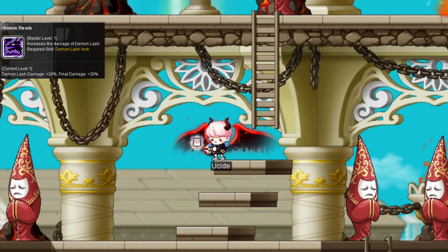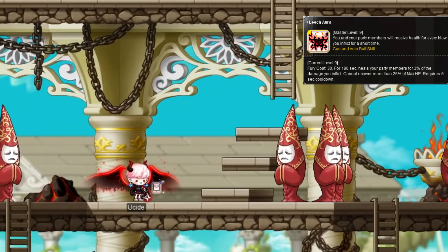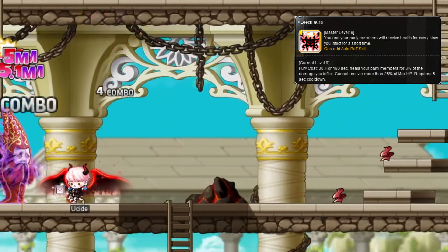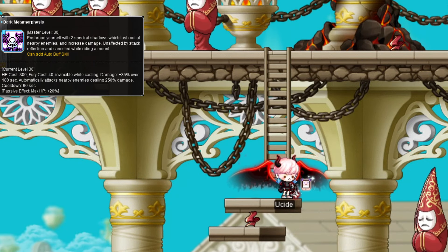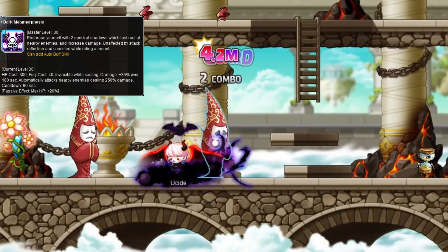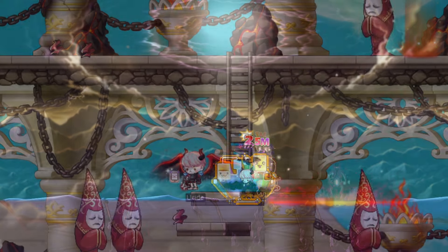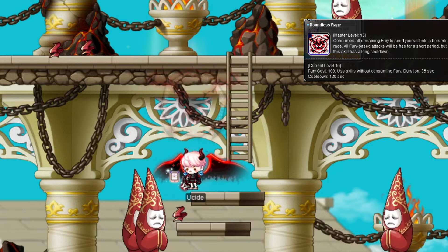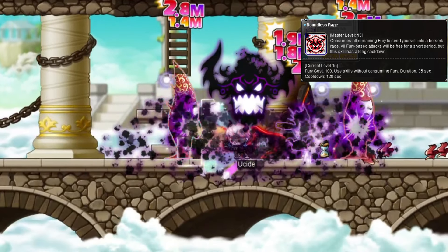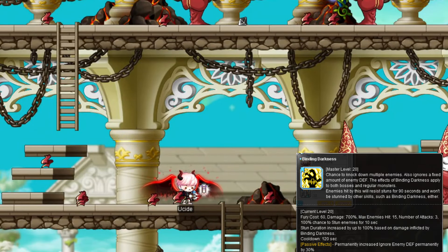Fourth job starts off with your final upgrade to Demon Thrash, a couple more passives, Maple Warrior, Hero's Will, and 3 buffs. Leech Aura heals you and your party for all your attacks with a 5 second cooldown between heals. Dark Metamorphosis gives extra damage for 3 minutes, as well as two shadows spinning around you that deal damage to touching enemies — its starting cast animation is an iframe, 90 second cooldown. Boundless Rage lets you use Fury skills without any cost for a short time, though it costs 100 Fury to initially use, with a 2 minute cooldown. Binding Darkness is your class bind, binding all nearby enemies for 10 seconds and passively giving IED, with a 2 minute cooldown.